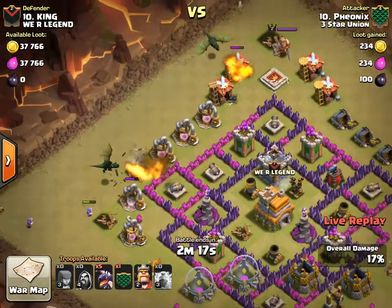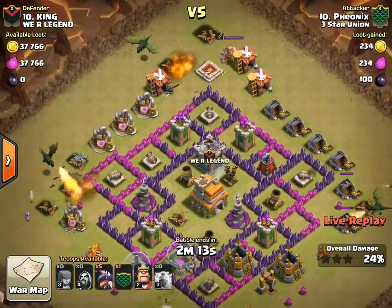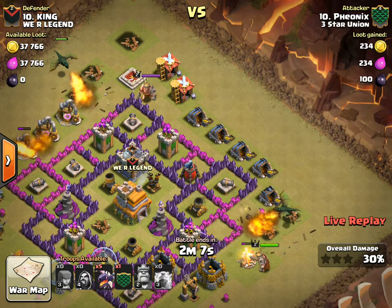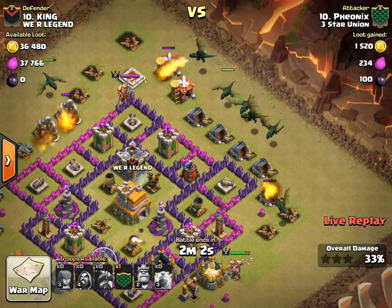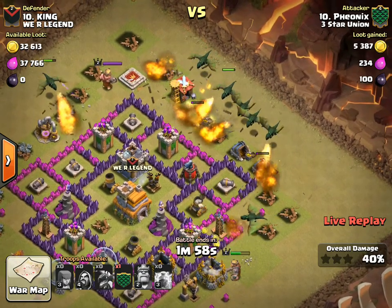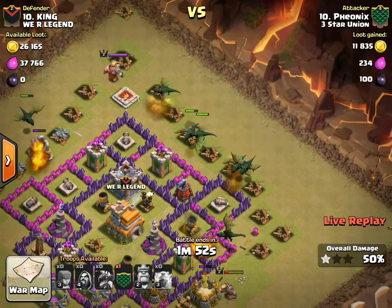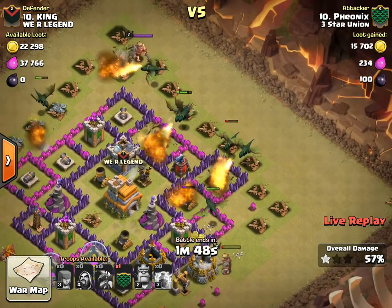The real funnel is being created at the top — dropping one on the right and one on the top, taking out some buildings. Maybe a little bit too wide on the funnel because there are still a bunch of trash buildings just sitting there. Maybe start the funnel where the king is, but no big deal — most of his dragons are going in.